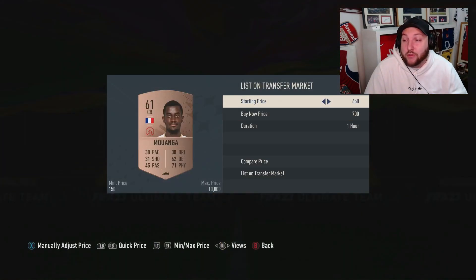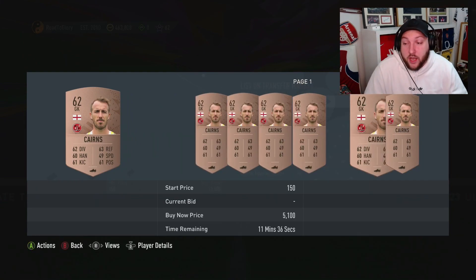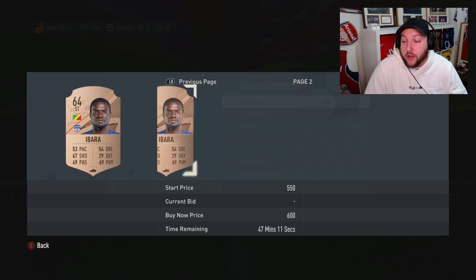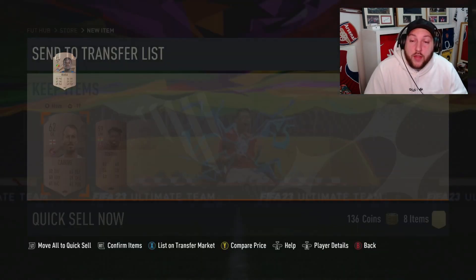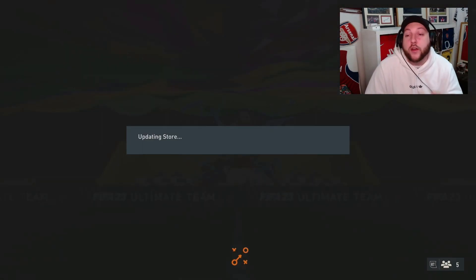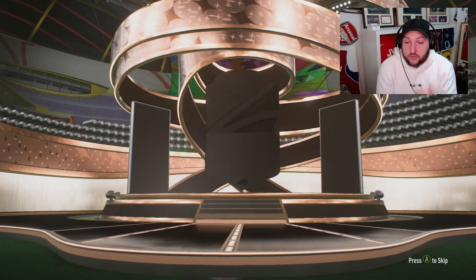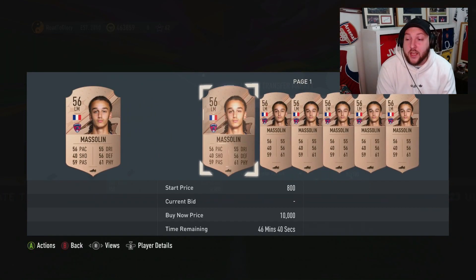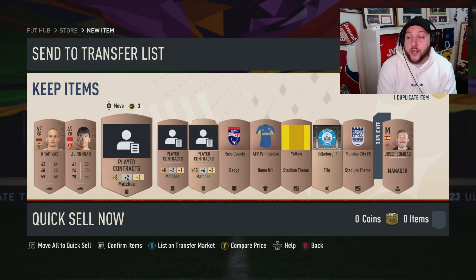French centre-backs right now are going for about 1,000 coins because of the flash SBC. When flash SBCs come out like the Black Friday one, certain cards go up in price — so sell everything that's worth coins and keep the rest. This bronze rare also goes for at least 300, so we've doubled our coins on that pack and kept two bronze commons without spending anything extra.